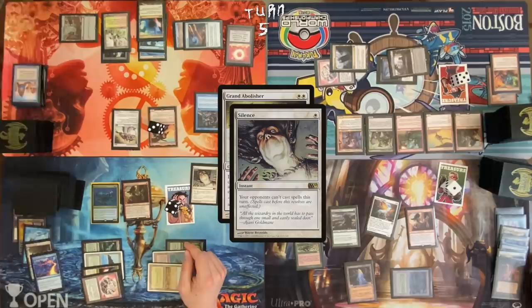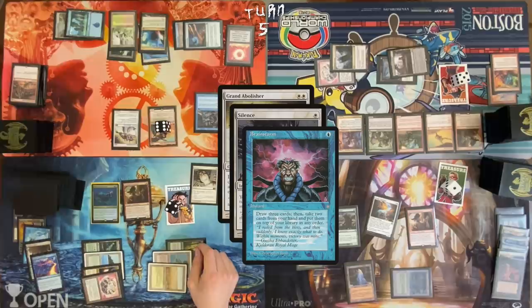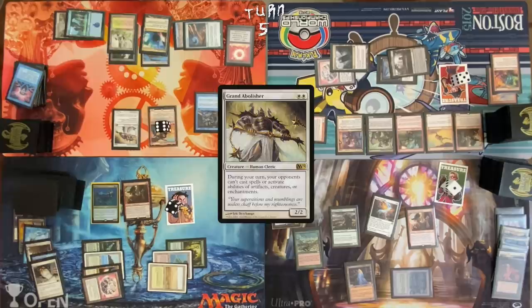Discard Ranger-Captain of Eos, Sensei's Divining Top, and Wheel of Fortune. Three Brawlin triggers. Cast a Brainstorm — draw three, put these two back. Resolve Silence. Move to combat. Cameron, swinging at you with a 9/9 Brawlin. Jump with Dockside. Pass turn. Upkeep — check if mana card creates mana. It does. Draw a card.